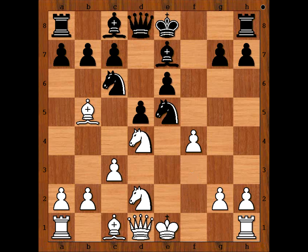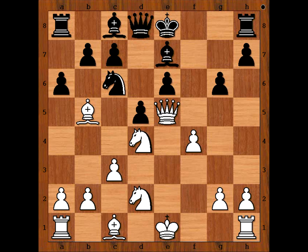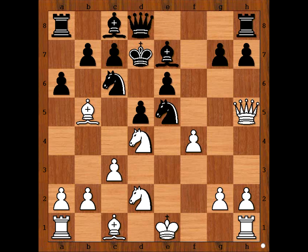F4. Black played Knight to G6 — he saw the Queen coming to H5. Another approach was A6, attacking the Bishop. But then Queen to H5 check. Can Black block with G6? No, he can't. If G6, then Queen takes Knight on E5. So perhaps Black would have to play King to D7, and White's position is preferred. But still, this may be better than the move played in the game.